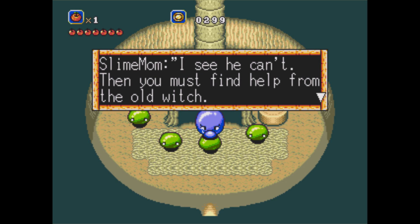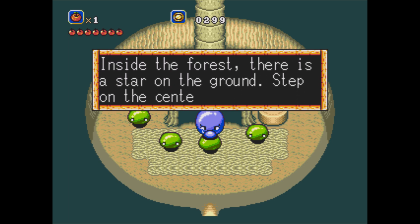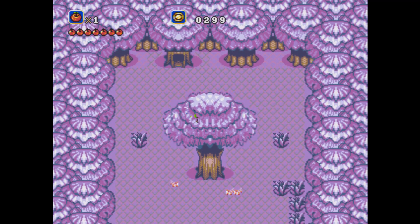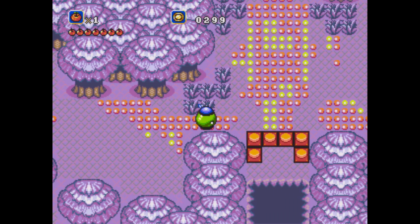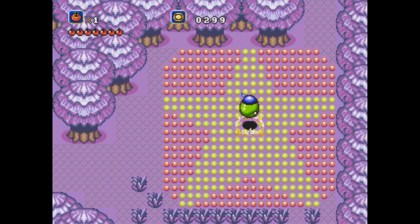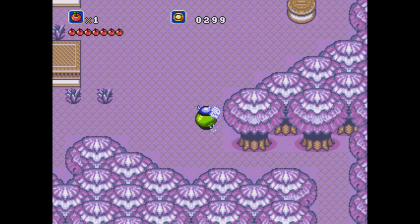The slime mom says: 'You must find help from the old witch — that witch is Klein's master, and she is the only one who can possibly change you back. Inside the forest there was a star on the ground; step on the center ten times, then you can enter the witch's house.' So over here there's a star on the ground, and if you jump in the center ten times — 1, 2, 3, 4, 5, 6, 7, 8, 9, 10 — it brings a little fuse over that comes and breaks her fence so we can go in her house.